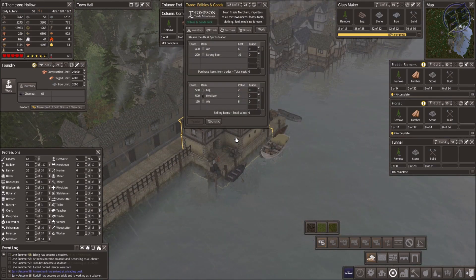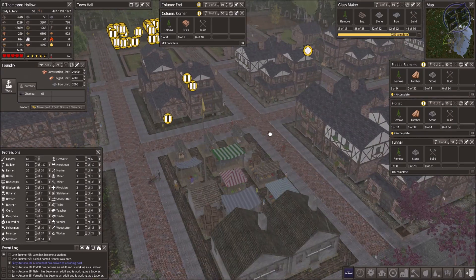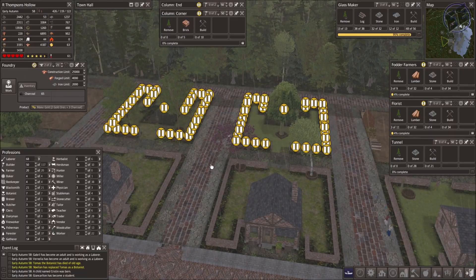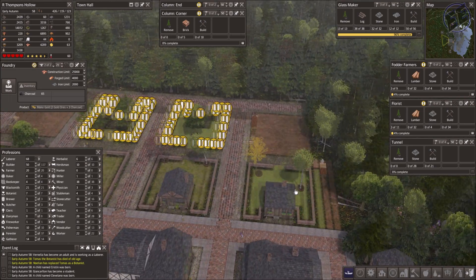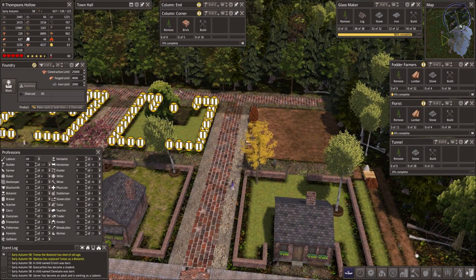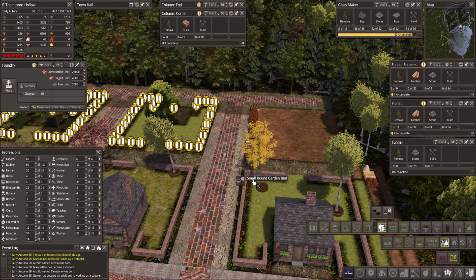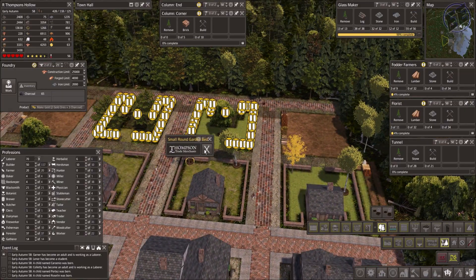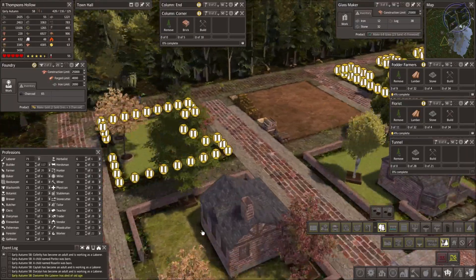This trader here has ale and strong beer, and I thought I dismissed them but I did not. Now let's look at the downtown area here — we're coming off into the suburbs and it's looking pretty sharp. I'll get rid of a couple of these planters. I laid the planters down and tried to lay trees inside them, but they just don't line up. I just get rid of a bunch of them — I don't need planters around every one.